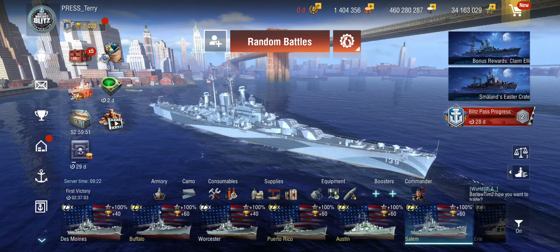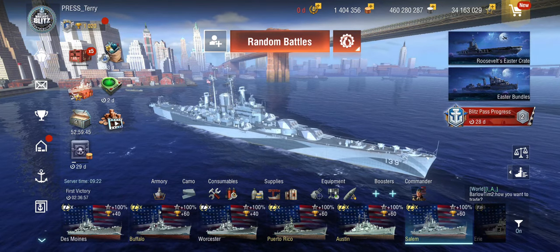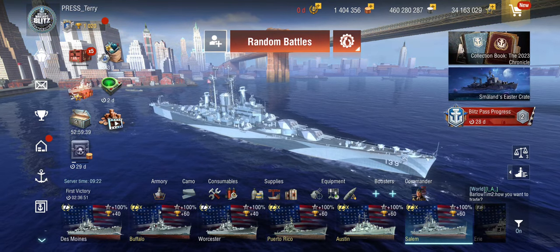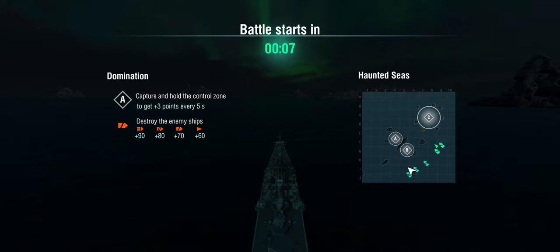All right, the Salem. We are going to get two games — it's basically a Des Moines, so I'm going to be playing it like a Des Moines, just reminding myself that the super heal only works on the surface, not submerged. First round, obviously tier 10. We're playing Domination on Haunted Seas against Black Colombo, Lion, Worcester, Yodo, and Shimakaze. This is with the regular commander, so a non-premium heal, a regular free camo, no range extension, no APCS — but I did have the Master Reloader info at least. I was a little tired when recording the footage.